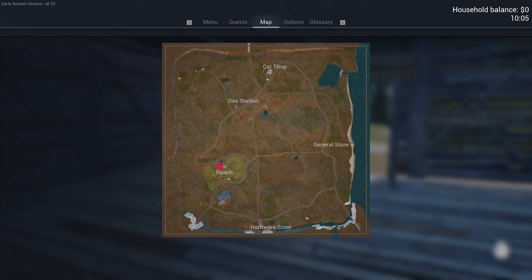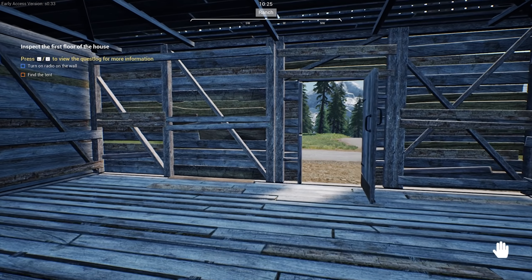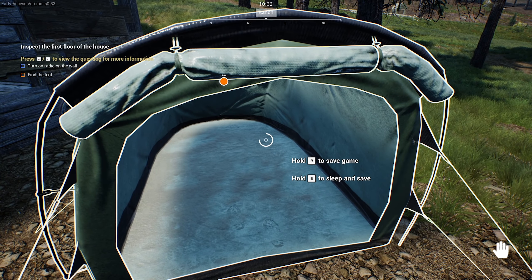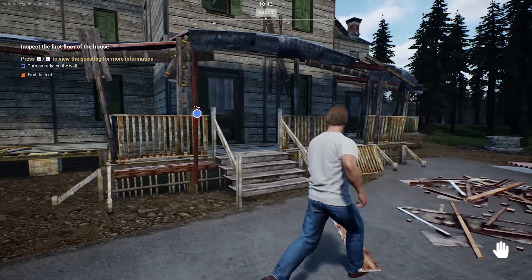We have a map here. We're here at the ranch and then we have a gas station, car shop, general store, hardware store. Press J to view the quest log for more information. Turn on a radio on the wall. Find the tent — well, we found the tent already, the tent is right here. Let's actually save. Sleeping and saving here — you can sleep until morning and save your progress anytime. Let's head into the house.